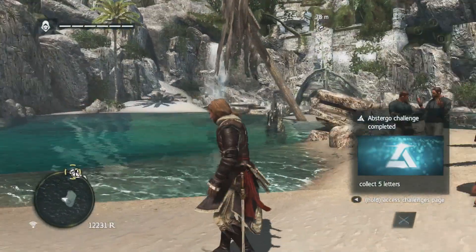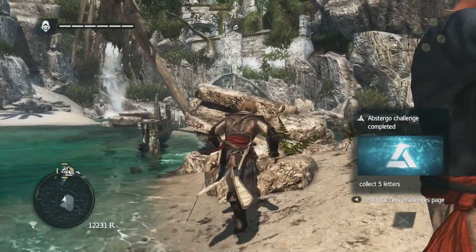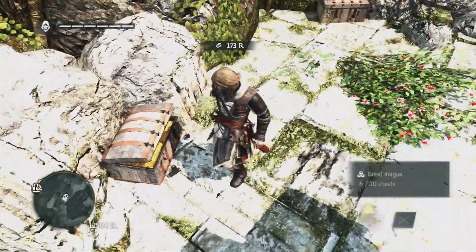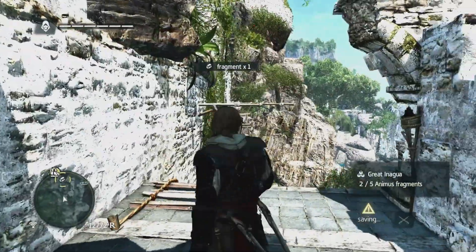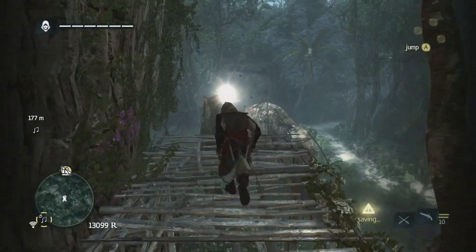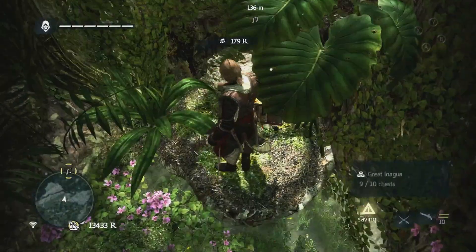Nice — another letter. We now have five. Now we need to get up there and get a chest.